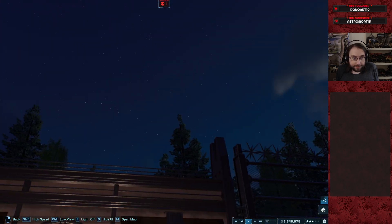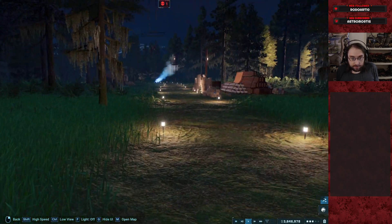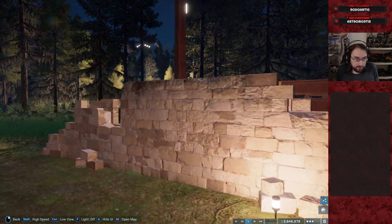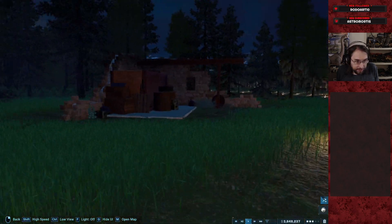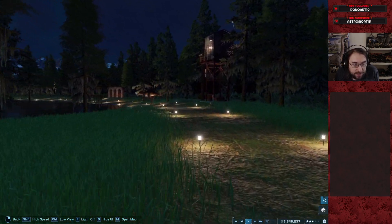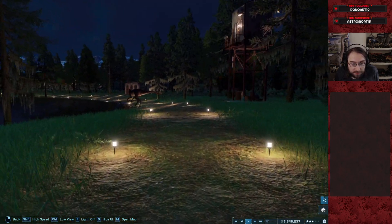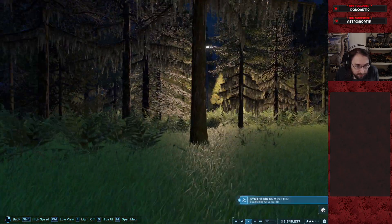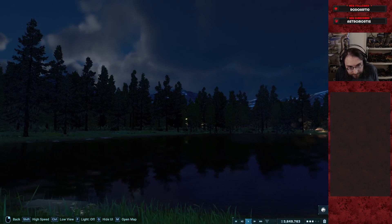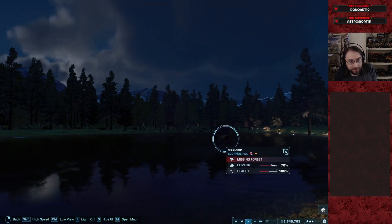Alright, I got a concept. Asset in transit. Spooky woods with ruins, weird lights, and the Scorpius Rex. I think it works. The lights, for reference, are the watchtowers from Sierra Nevada. You can bury them — look at that one in the woods over there. It looks like some fucking UFO bullshit. That's pretty cool.